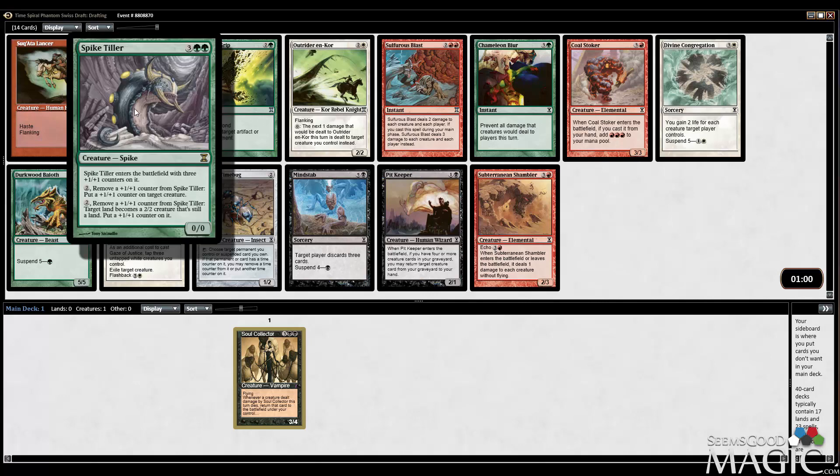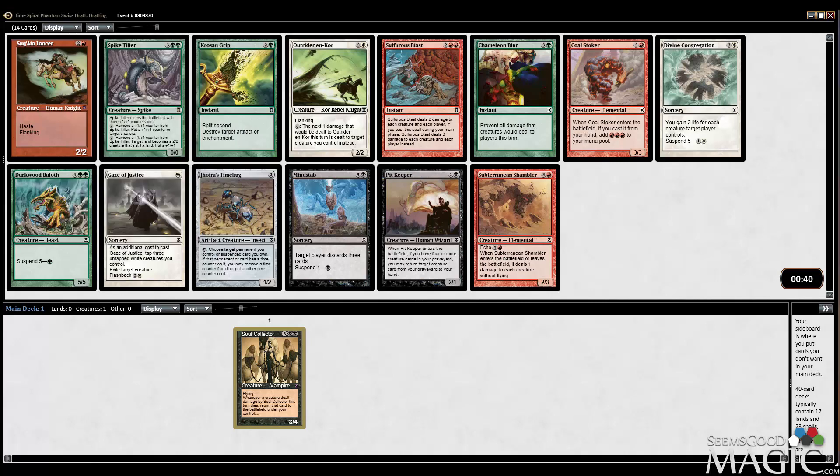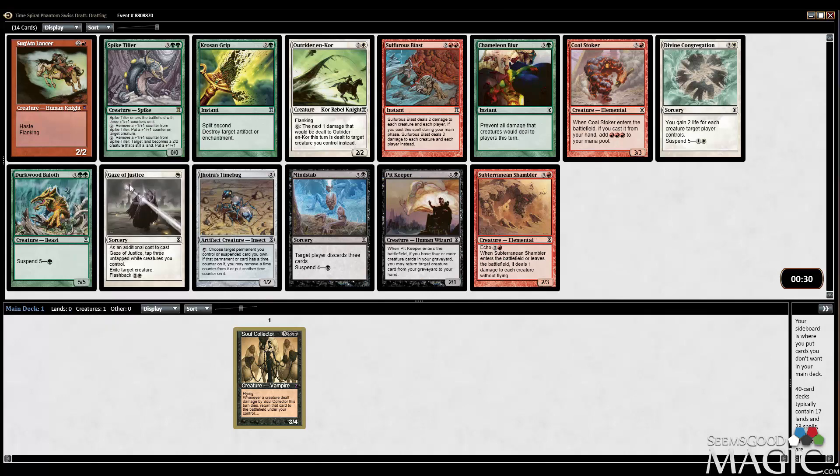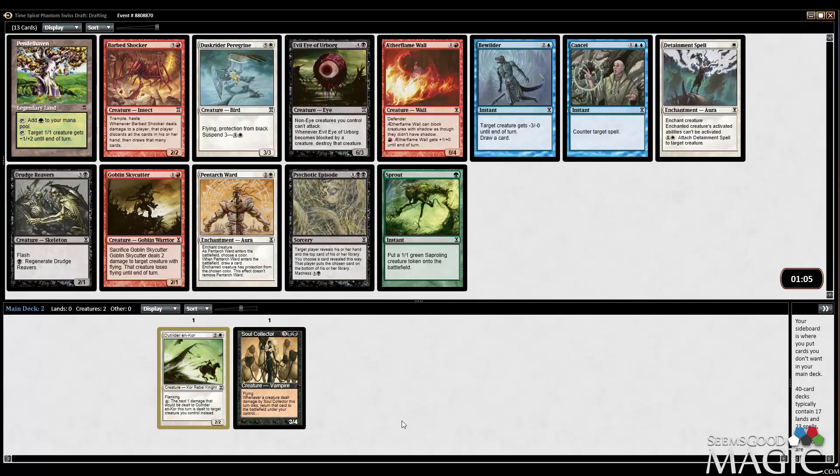Haste and Flying Gang is fine. It enters the battlefield with 3+1+1 counters on it, so it's a 3/3 for 5. You can remove a counter from it and pay 2 mana to put a counter on target creature, or you can make a land into a creature. Interesting. As an additional cost, tap 3 untapped white creatures you control — not necessarily what we're looking for right now. I think we just want the Outrider Encore. The Encores are an interesting group of creatures in that they all have the ability to redirect damage onto other creatures you control, which is really nice if you happen to have creatures that are protected from a certain color. Additionally, it's really hard to kill them, so I'm going to take it.